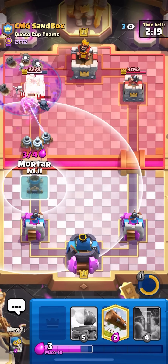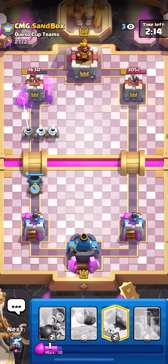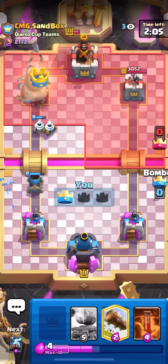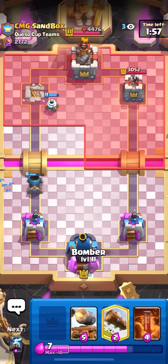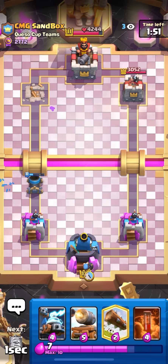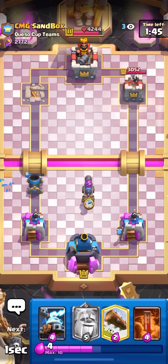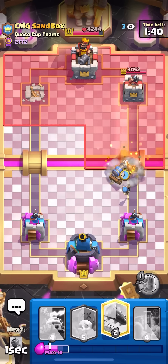He's dead. I'll go for my mortar and it's over — he couldn't do anything. There's actually no way that just worked. I'm kind of surprised this worked against a player like sandbox, but I'll take it. If he does RG I'll go bomber zappies and take two or three hits — I'll be okay. He definitely gave up. I'll go for monk and three-crown him. See you guys in the next match — that was really good.